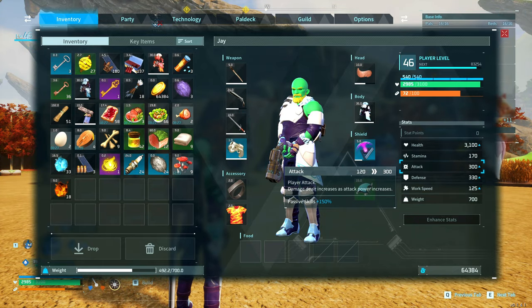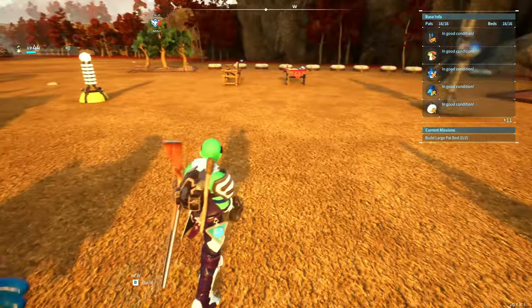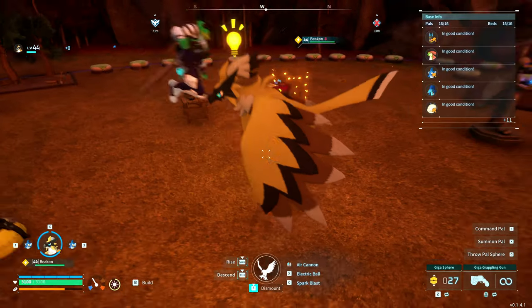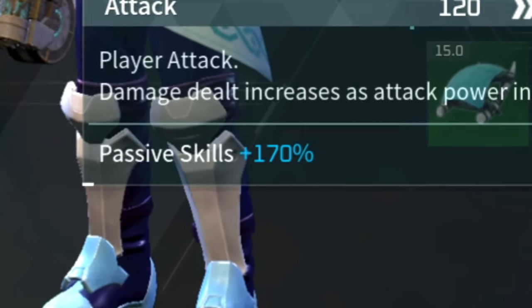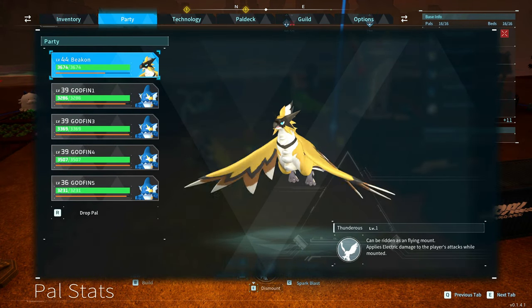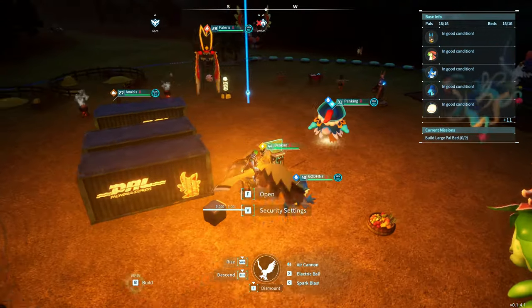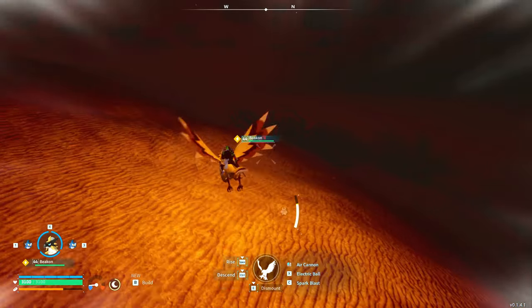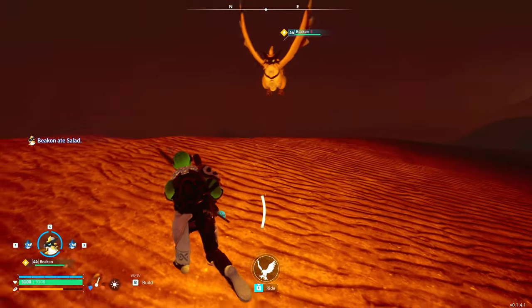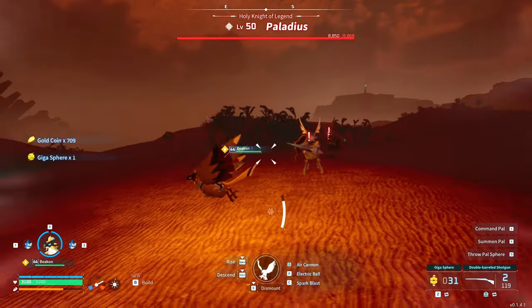With the Gobfin build we get 150% bonus for attack power, but you also get a bonus with Beacon. So what if I take out one Gobfin and put on Beacon? I'm at 120% base, but if I ride Beacon I get an attack bonus — 170%! That's the best build: riding with 10% on each Gobfin and then Beacon's percentage. This is almost 200% damage increase — that's insane. Riding up here — oh, there's two Paladius. We'll be fine, stay on the bird.